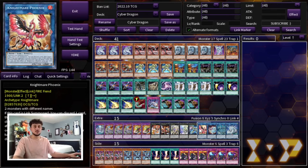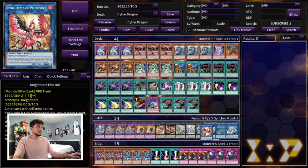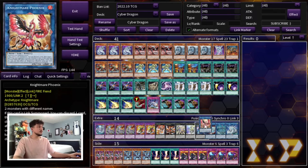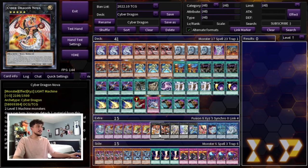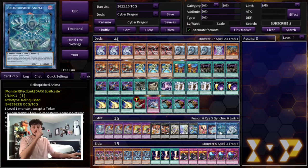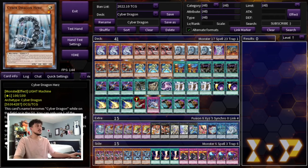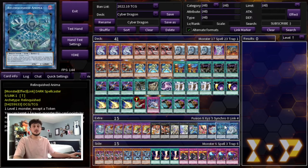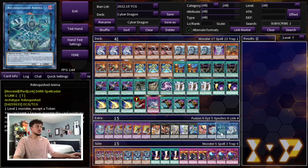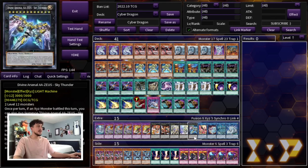We're playing one Nightmare Phoenix — just for back row hate. This is the most cuttable card in the extra deck. If you don't want to play it you can cut it and play a second Nova instead. Phoenix is just a flex slot. We're playing one Almirage and one Anima. Anima is really good going second because if your opponent doesn't play around it, you normal summon Herz, go into Anima, and take their card — very powerful. And then one Cyber Dragon Sieger of course. That's it for the extra deck — nothing too complicated, it all makes a lot of sense.